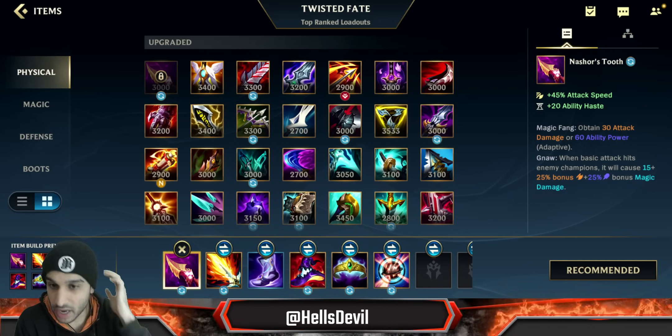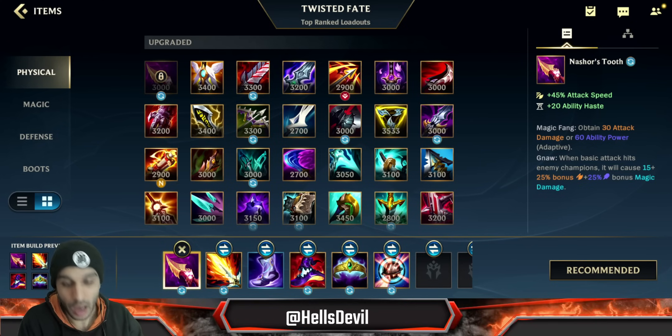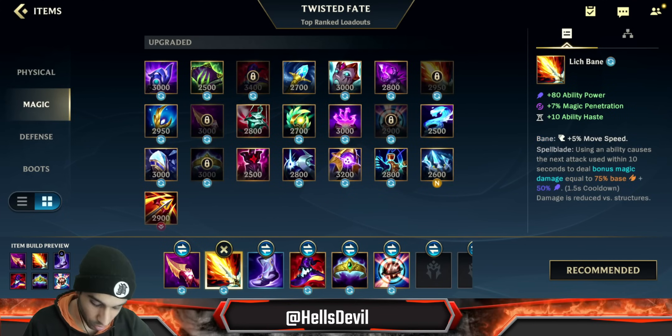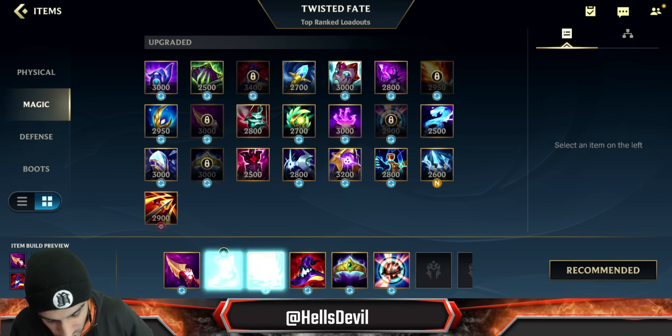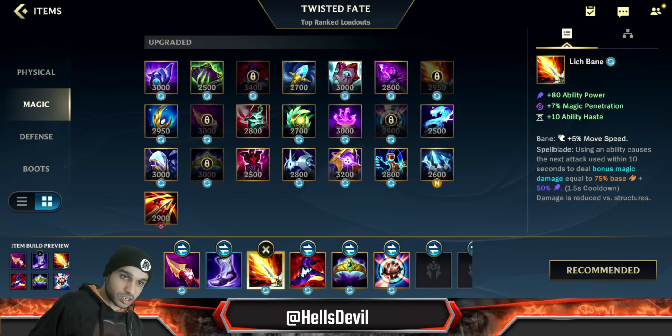So essentially in early game you are playing on-hit TF — your third ability will do a huge amount of damage. But when you transition into the mid-to-late game you want more burst, so that's why you build Lich Bane second. Build the boots as well — get boots and Sheen as your first items after Nashor's Tooth, which gives you a massive power spike.